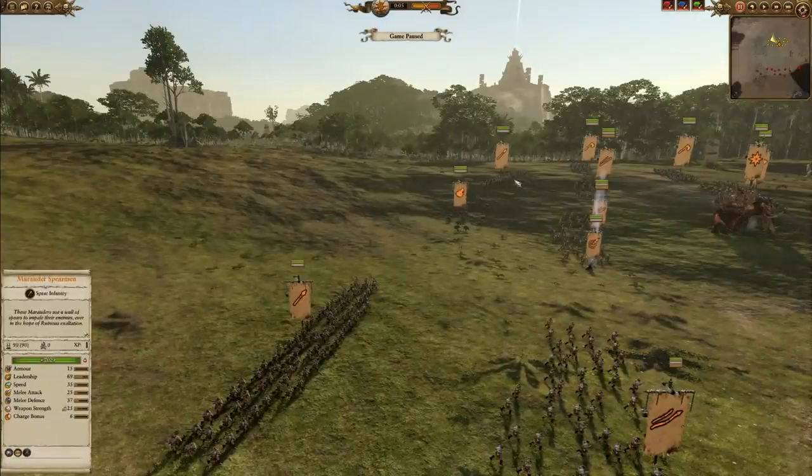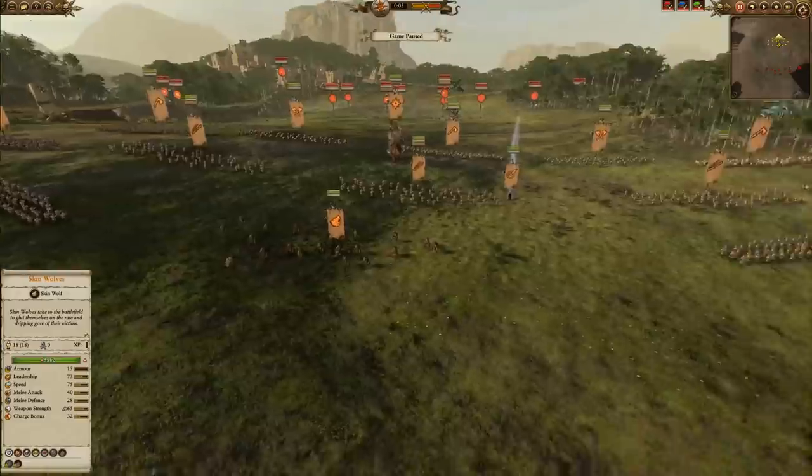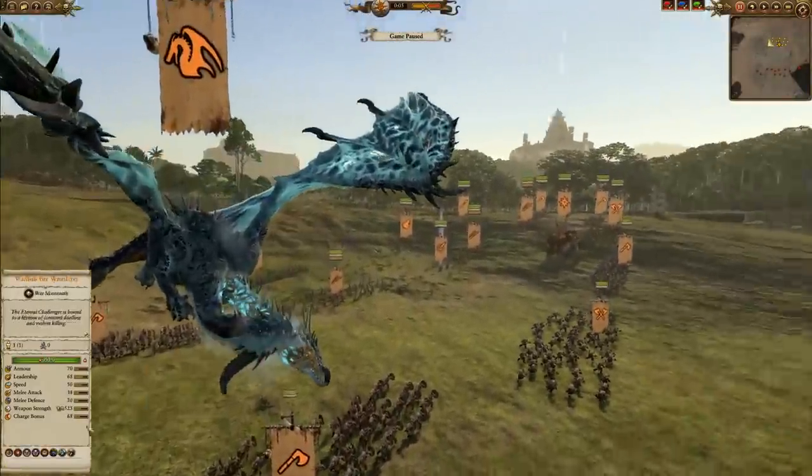In addition to that, you're going to see a nice back line of Spearmen, which are going to go great against a Lizardmen army, and some Skin Wolves. These guys are going to be really good here. We also have a Frost Worm, which does have its Frostbreath ability.